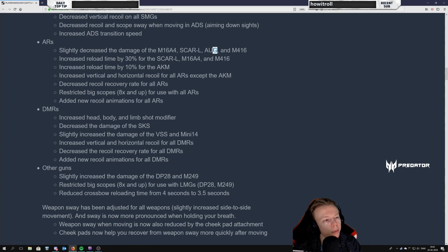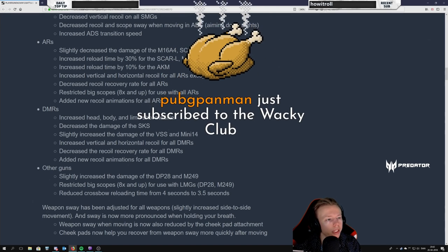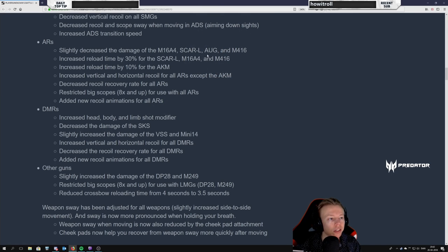I think the reload time is probably going to match the AUG actually. The AUG is significantly longer than these and I'm quite confident they'll be the same — all the 556 assault rifles probably having the same reload time. That is theoretically a buff for the AUG. Reload time for the AK also increased a bit, just to match the others presumably. Increase the vertical and horizontal recoil for all ARs except the AKM — so this is a buff for the AKM by making other weapons worse.